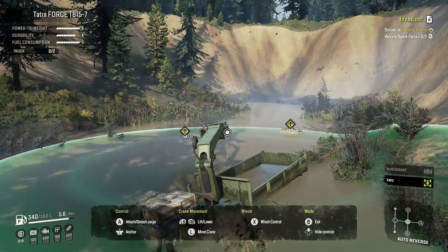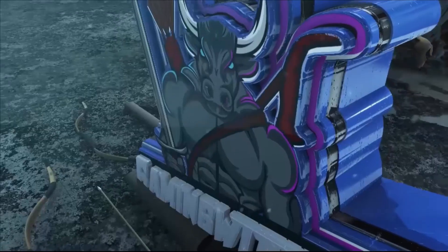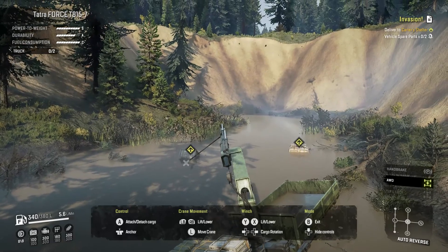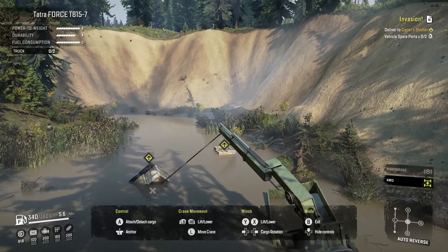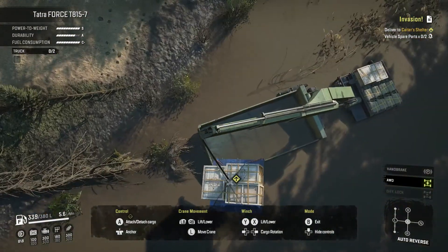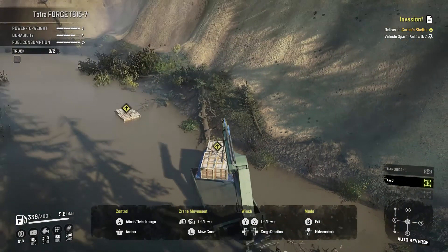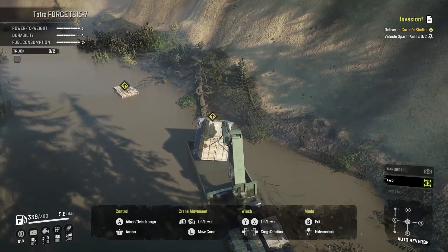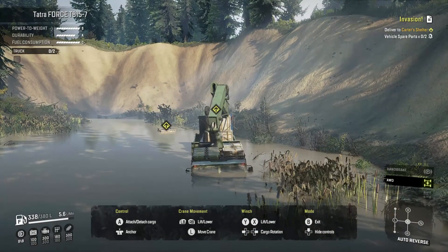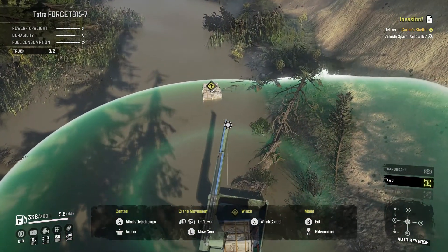Hey guys and welcome back to my YouTube channel. In today's video we are going to be doing the invasion task. For this task it requires us to bring two vehicle spare parts which are in this big deep pit back to Carter's shelter. I'm not exactly sure how I'm going to get out of this big deep pit, but I'm going to attempt to go out the same way I came in, which is why I reversed.